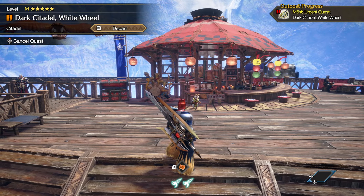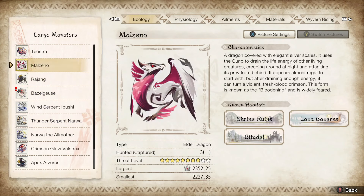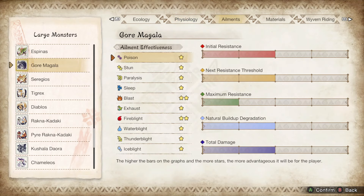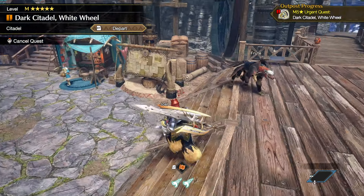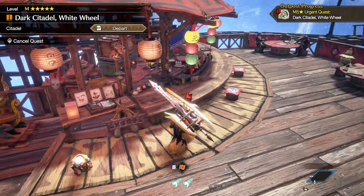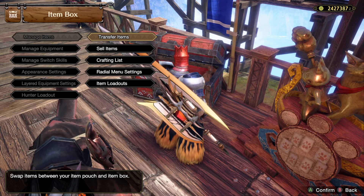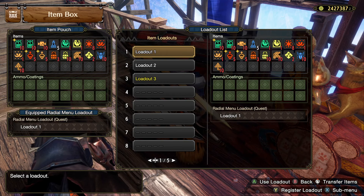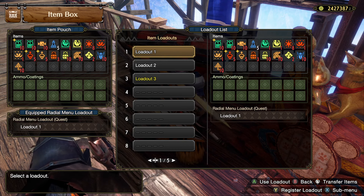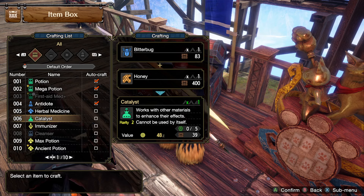Do I want to play this safely or do I want to try to use switch axe still? Let's see what Gore Magala is weak to - it's weak to dragon, sort of, but not really. I'm just going to go for it. I wanted to check - yeah, I don't have the catalyst. Max potions need catalysts and mandragoras. Catalysts are crafted with bitter bugs and honey. I can only craft ten additional max potions. Should I just bring catalysts instead of bitter bugs and honey? You can only carry five, that's why - that's a good reason.